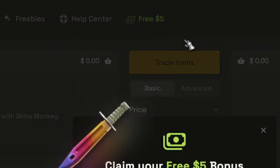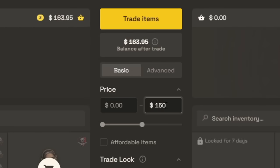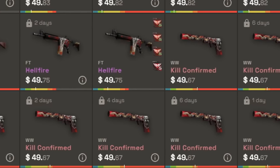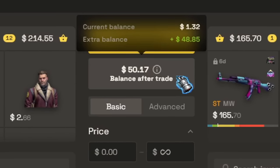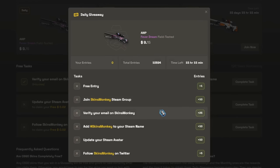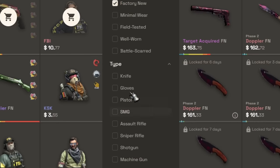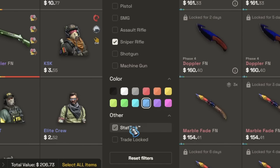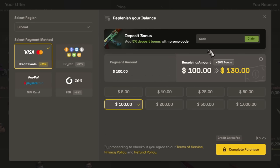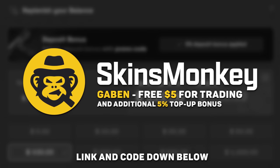Get 5 free bucks for just trading your CSGO items on Skins Monkey. Simply select a few of your current skins, pick a new one in the same price range and trade your old items for something new and shiny. If you can't find something suitable for the selected price, it will automatically add the leftover to your balance. Skins Monkey runs giveaways every day, week and month — just complete a few simple tasks and receive free skins. You can easily preview desired weapons and use advanced filters; if you want any trade-locked items, you can use the reserve feature until they become available. Use code Gaben and buy skins much cheaper with a 30 plus 5% top-up bonus. Links and my code down below.